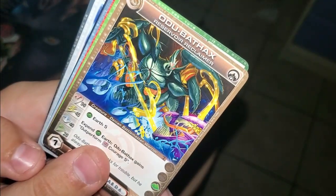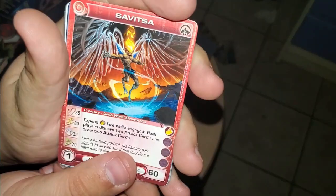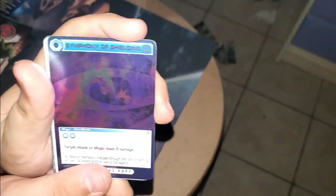I think what I'm going to do is comb through these packs and only talk about the big ticket guys. Odoo Bamfax. Storm Tunnel during the Livering Monsoon. Savitsa. We have an upside down pack, ladies and gentlemen. Drill Dozer — I officially got another one. Tarantula Tackle. Symphony of Shielding.